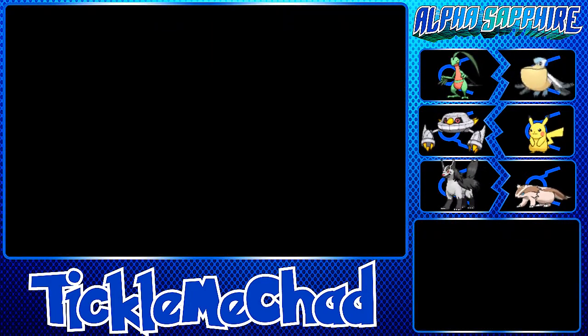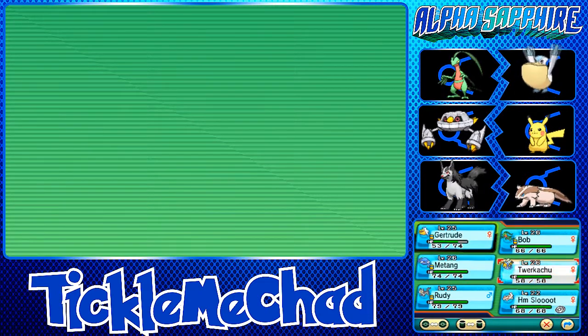Checking who else needs to evolve: Pikachu needs a Thunderstone which we don't have, and everyone else has evolved except Matang and Bob. Bob evolves at level 36 and Matang evolves around level 40 or 45, so they both have a ways to go.